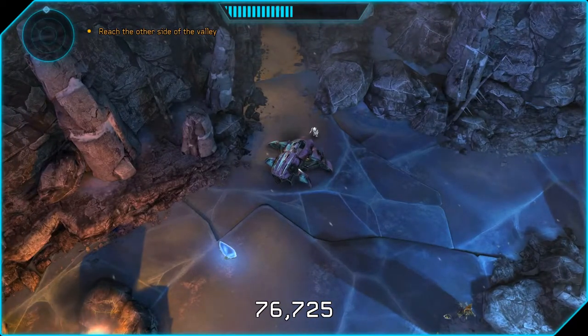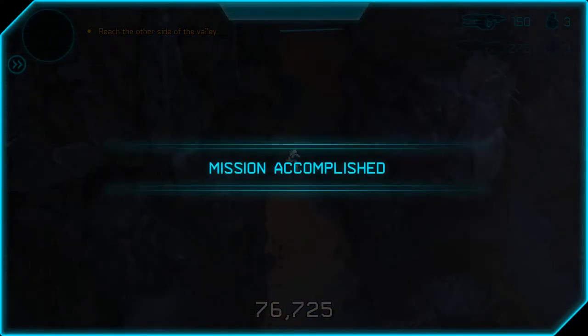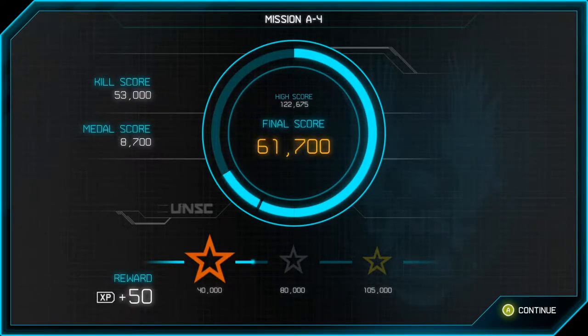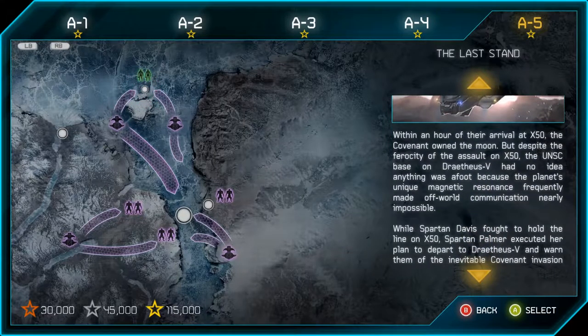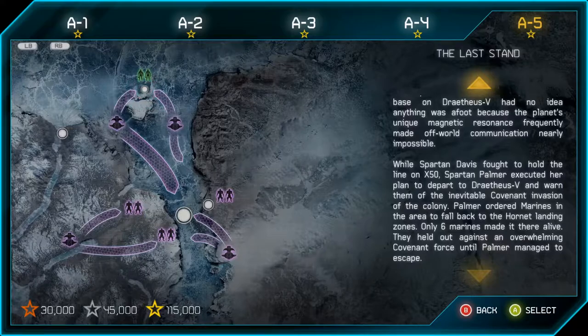That's as far as the Wraith goes — good luck trying to get vehicles into areas they're not supposed to go in this game. The classic Halo driving does not work unfortunately. As you can see, these are very short missions, so I doubt this game's going to take that long unless I really get screwed in the later missions. A5: The Last Stand. Within an hour of their arrival on X-50, the Covenant owned the moon.